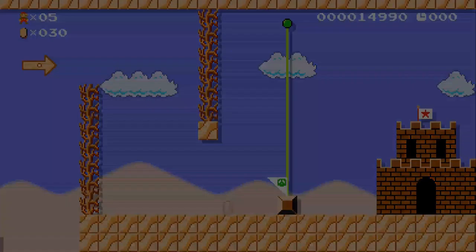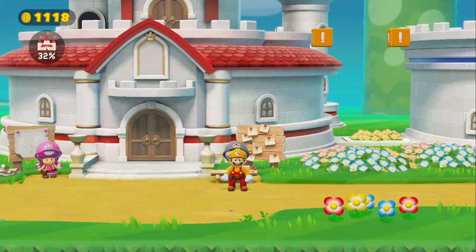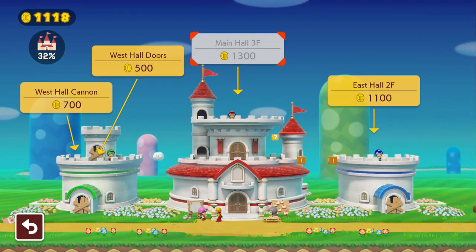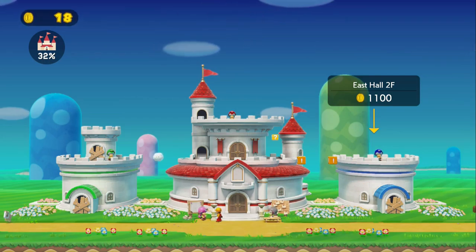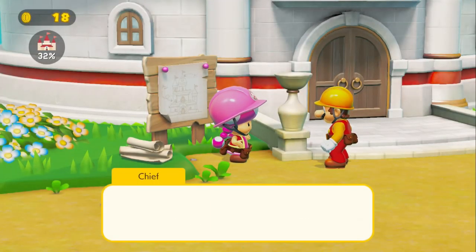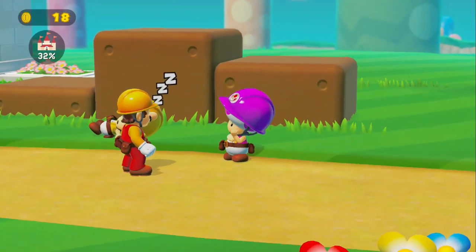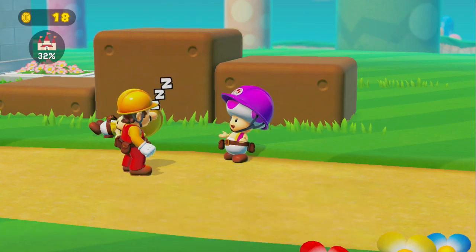Nintendo's great at making levels man, I mean it's what they do — they make Mario games. I think that's enough for the East Hall to get started on construction. Let's get to building! I noticed last episode there might be one more little side job we can do over here — I noticed the sleeping toad. Yellow toad has been sleeping all day, let's wake him up. Pow block wake-up call — we gotta reach the goal after defeating all nine spineys.